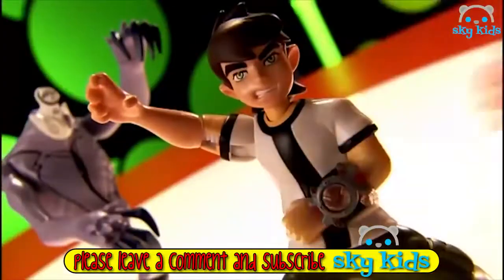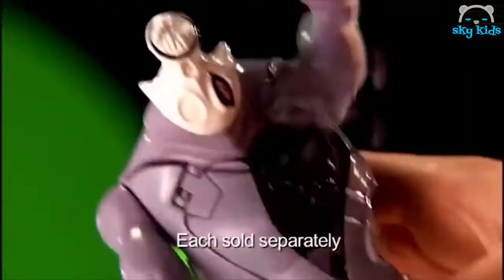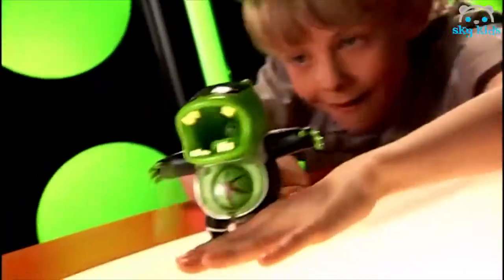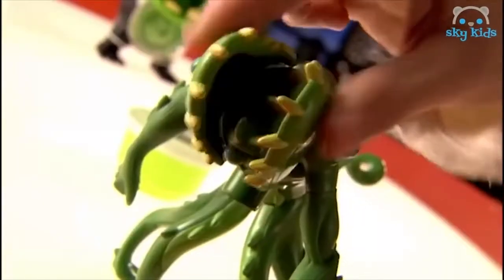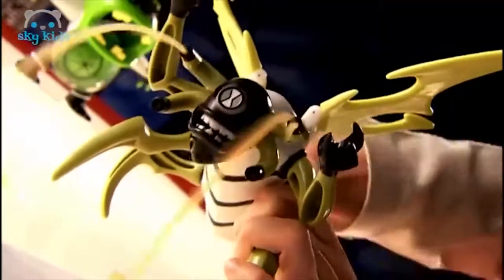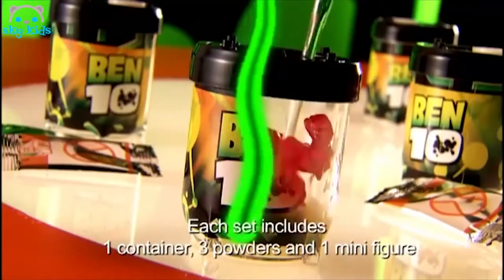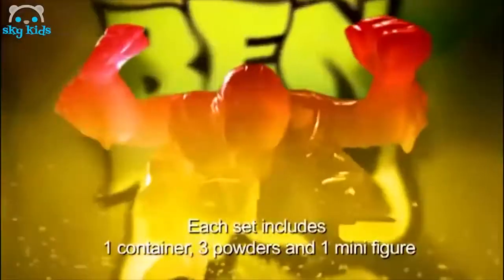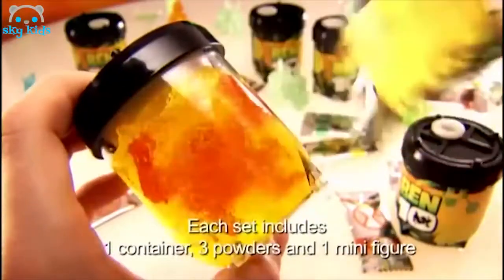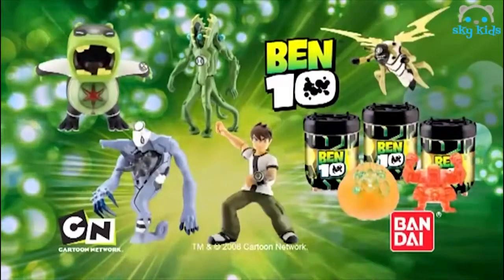Get ready to use your Ben 10 Alien powers! Like the oozing chest of Ghost Freak — load and digest! The super stretching arms and oozing back of Wildvine! And release Alien Dew from Stinkfly! Now discover the mystery of the planetary powder sets — add the powder, water, then reveal the alien inside the planetary gel! DNA Alien Heroes and Planetary Powder Sets, only from Bandai!